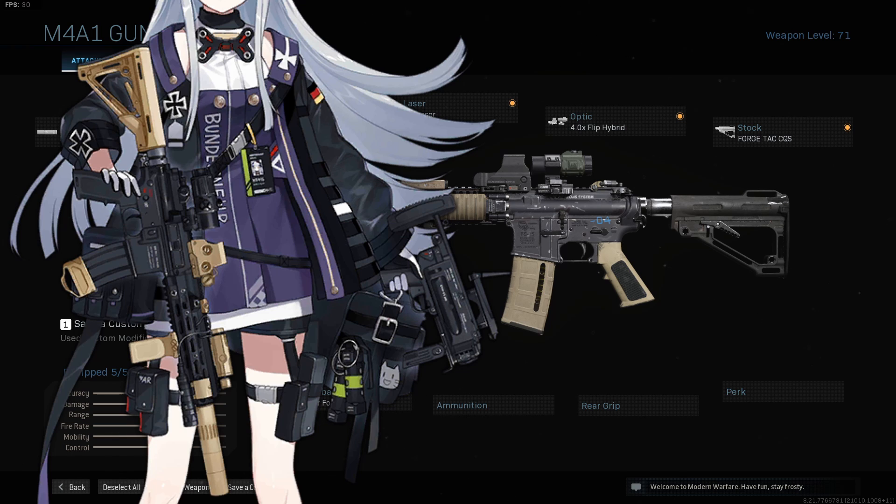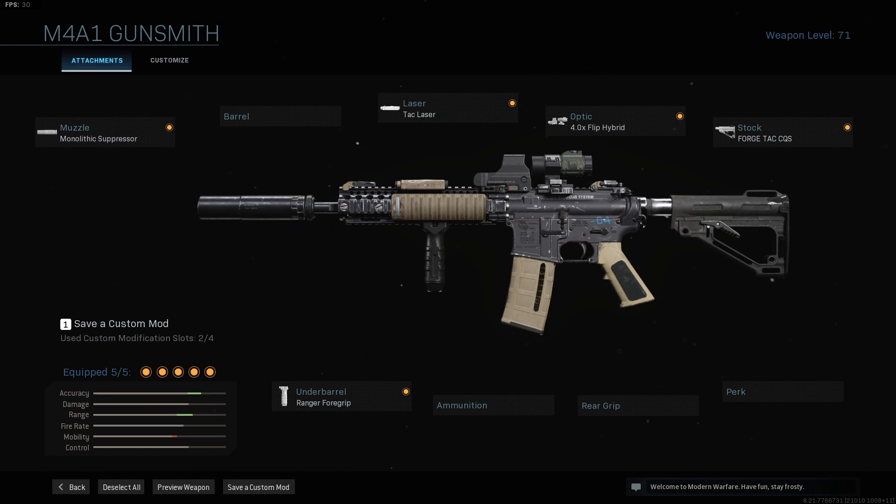Unfortunately, it's almost identical to the last loadout except with a different optic, which is exactly how it was for the UMP45 Mod 3 — but it is the same character, so I suppose I can't get too mad about that. As for the aim down sight thing, the flip hybrid, instead of being below 17 milliseconds, is exactly 17 milliseconds, so whatever 216 plus 17 is — that's how many milliseconds it takes to aim down sight. You're still below the average aiming down sight speed, which is good. But with the TAC laser and the flip hybrid, maybe you'll be able to kill at longer range.